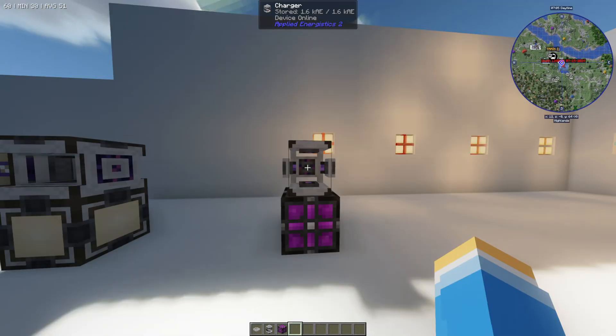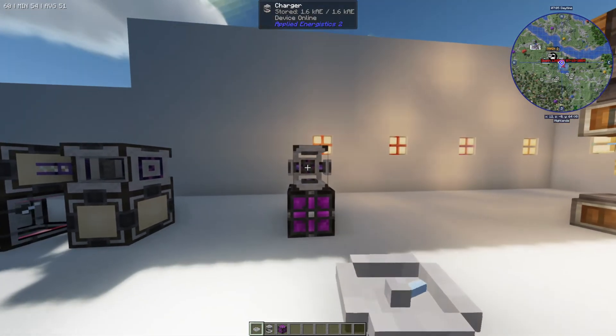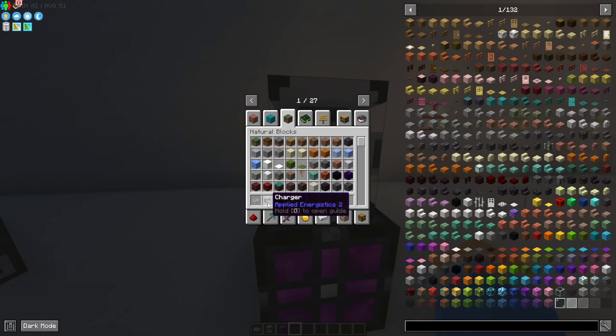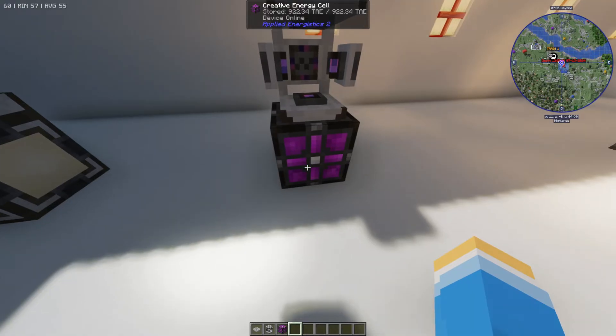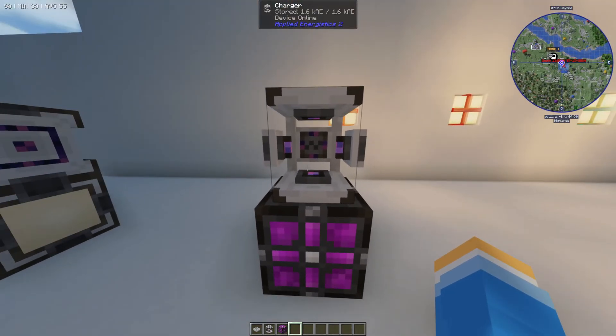First things first, to get into this mod we need to get ourselves a meteorite compass. To do this we need to get ourselves a charger. The charger is pretty easy to make — it's just copper and iron. Then we need to power it with some kind of source. I'm using a creative energy cell but you can use pretty much any kind of energy source.